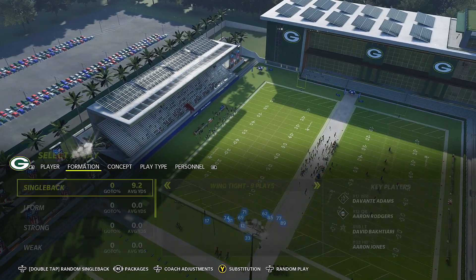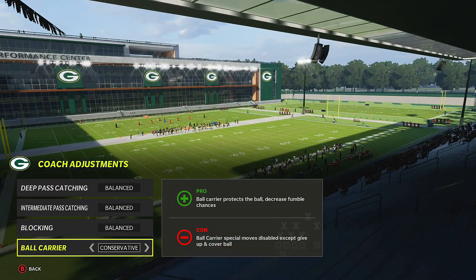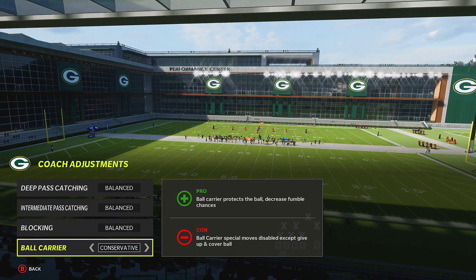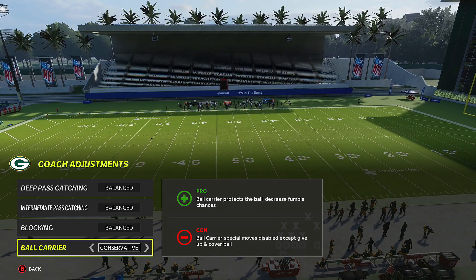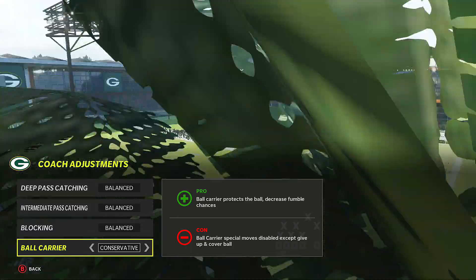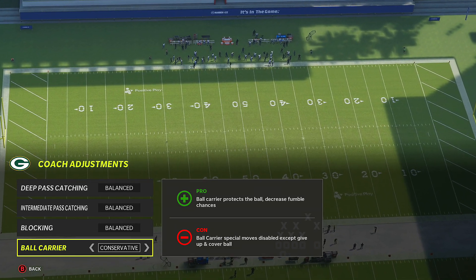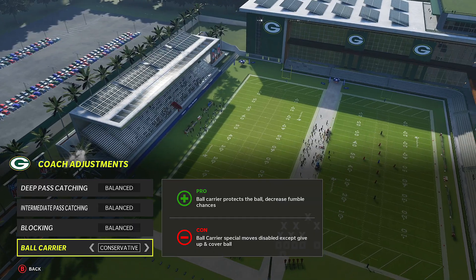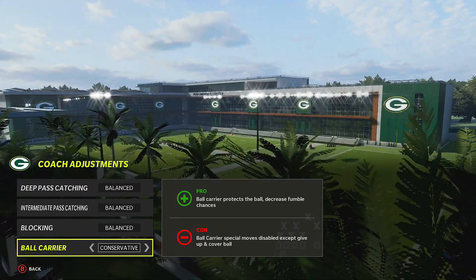For offense coaching adjustments, I don't mess with much besides ball carrier. On high win streaks, EA's dynamic difficulty adjustment kicks in — it makes the game harder for you by changing advantages so the worse opponent has more of an edge. I consistently have to go conservative on high win streaks. That's why you see me run clock, go goal line, and run super OP run plays, because EA will make you overthrow passes like crazy otherwise.